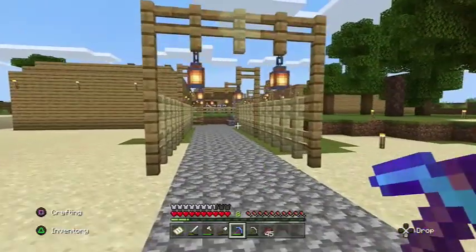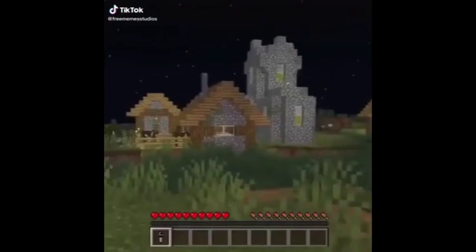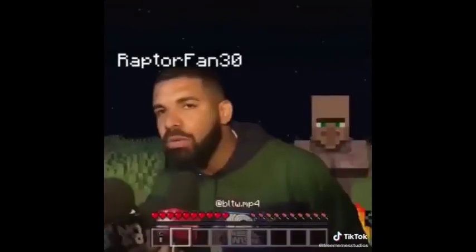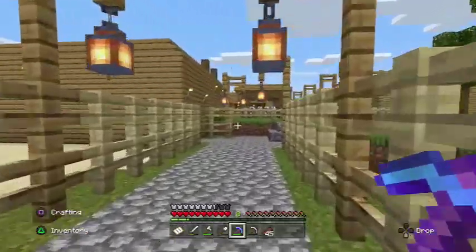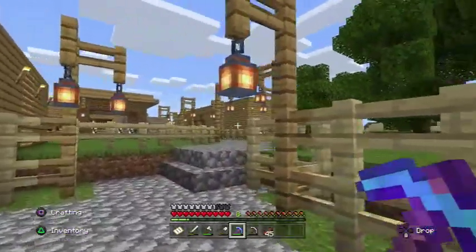And then bam, look at that. Look around — we created this. This didn't exist before we were here. Look around at the square, we did this. Got the nice fences, two-tone, rose gold AP.